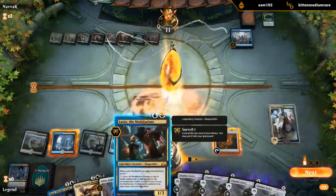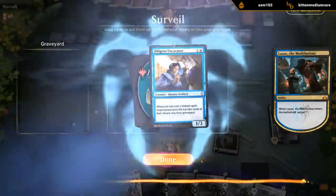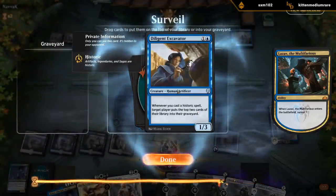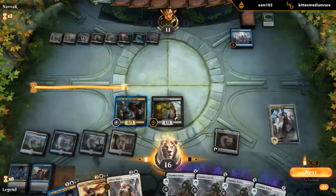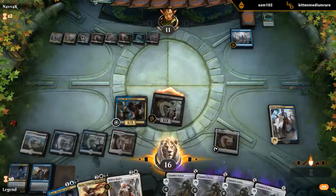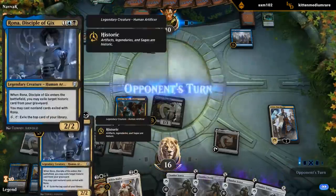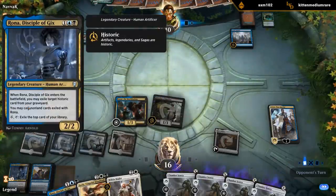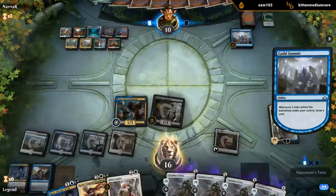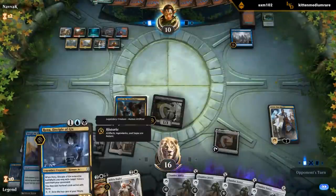I guess that's an okay place to start. Let's just play Lazav. Do they have a negate as well? We draw Excavator — we have essentially 5 mana here. The cards exiled with Rona are tied to the individual card, so we can't play the Mox Amber exiled with the first Rona and then play it with the second one.